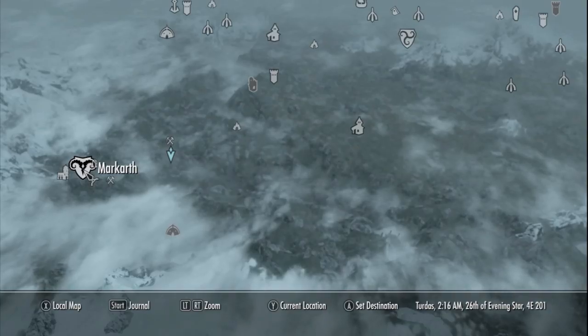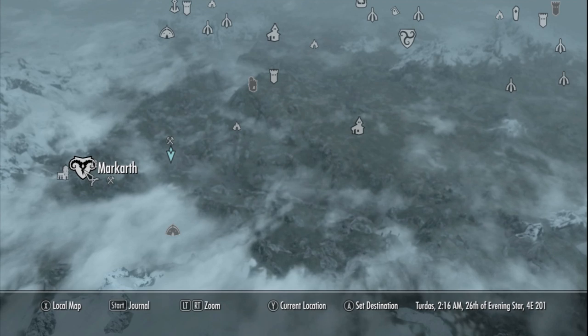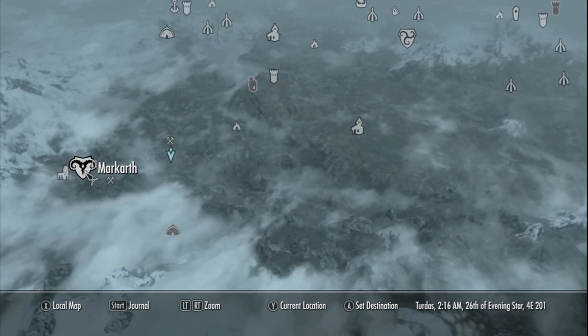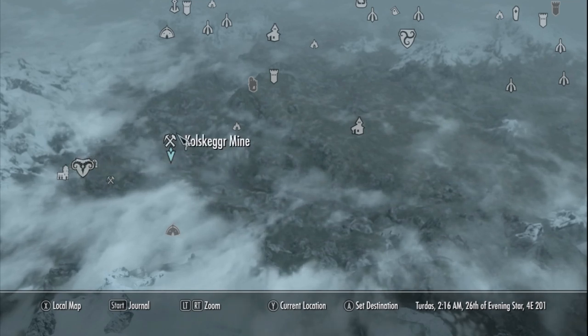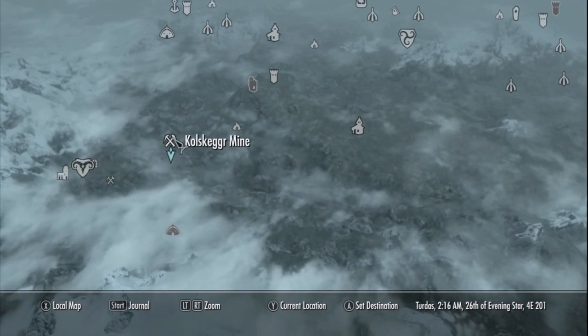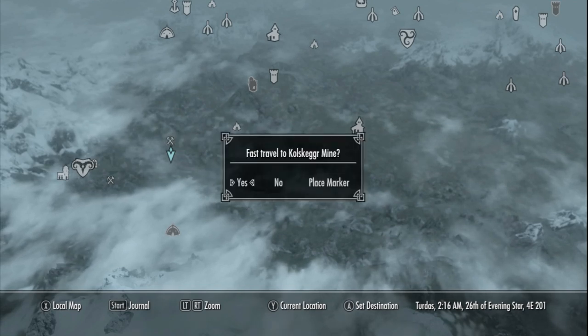Hey guys and welcome. So the first thing you want to do is head to Morkorth, and just to the upper right of Morkorth you will find the first mine that we're going to head to. You can just see it's on the map now — there it is — so go ahead and locate yourself and get to this mine.